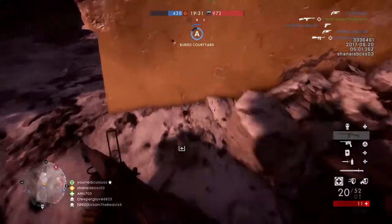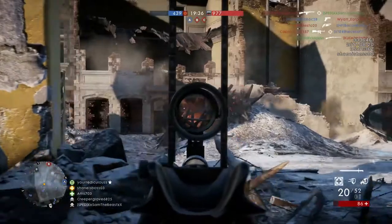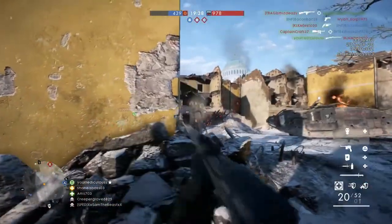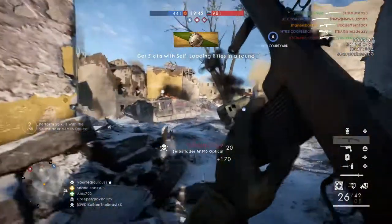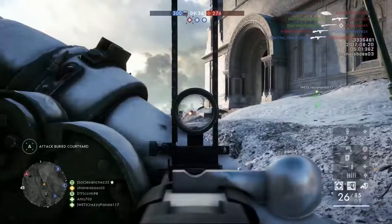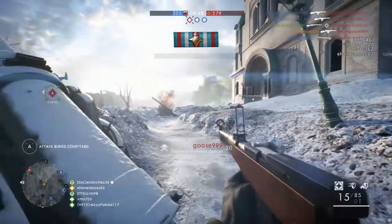I kind of just used the C96 whenever I had a free kill — like if I was coming up behind an enemy, I'd whip out the pistol. It is a bit harder to get kills in one-on-one gunfights, but if you catch an enemy off guard it does kill relatively fast, so you should be able to get those done.